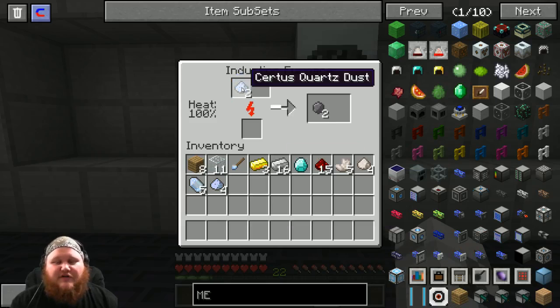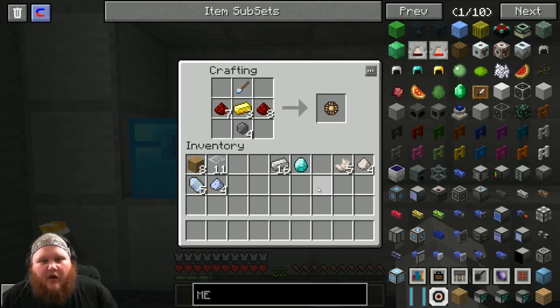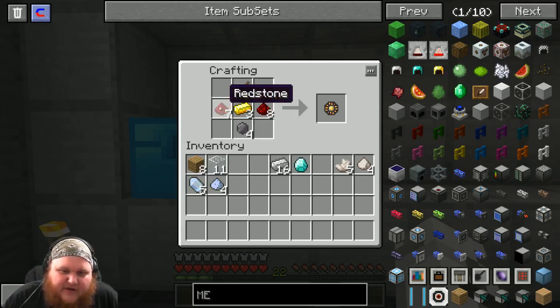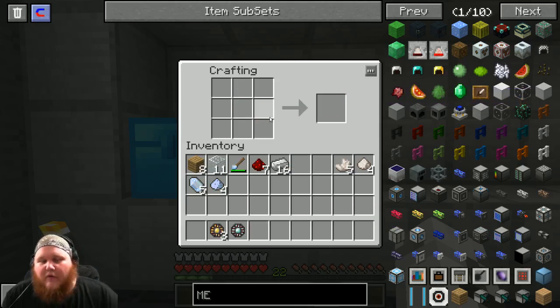The next thing we're gonna do is run over to your induction furnace and throw in four pieces of certus quartz dust. Remember, do not use more than four if you're going exactly to this pattern. After we put our dust in the furnace and we have our four silicone, take that silicone and put it into a pattern like this - this is gonna give us three basic processor assemblies.